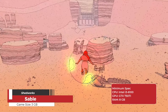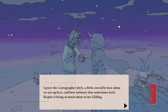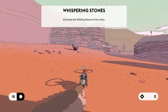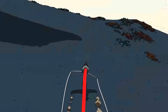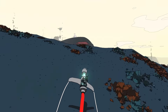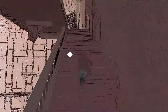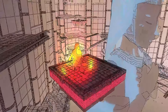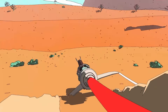Sable is an open-world exploration game developed by Shedworks and published by Raw Fury. Players control Sable, a young girl on a coming-of-age journey to find an appropriate mask and return to her nomadic clan. The game is set on the vast desert planet of Midden, filled with ancient ruins and vibrant characters. Sable can customize her hover bike and clothing, which affects gameplay mechanics like maneuverability and speed. The game emphasizes exploration, simple puzzle-solving, and discovery, with no combat or set storyline.